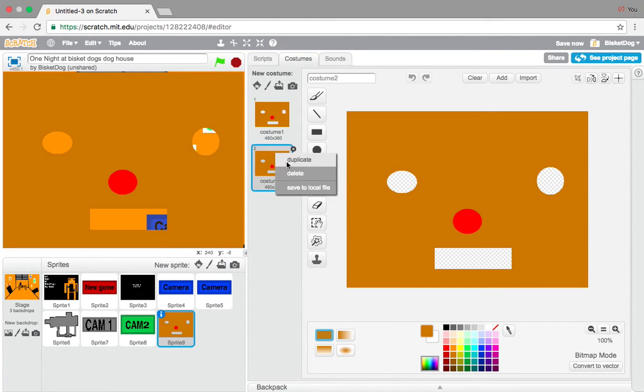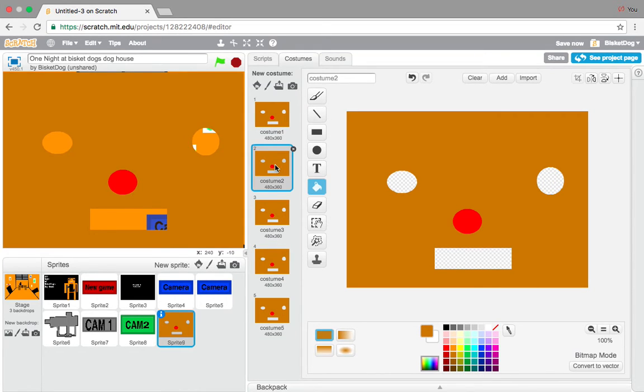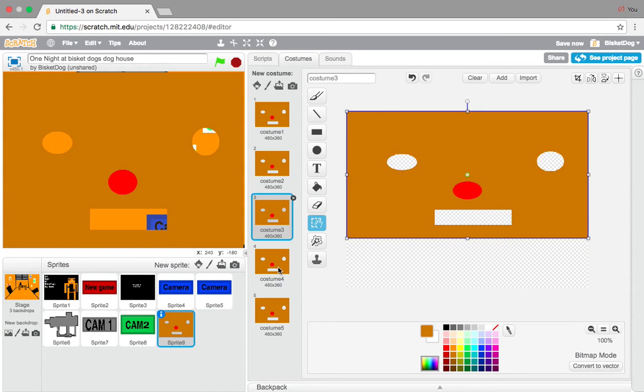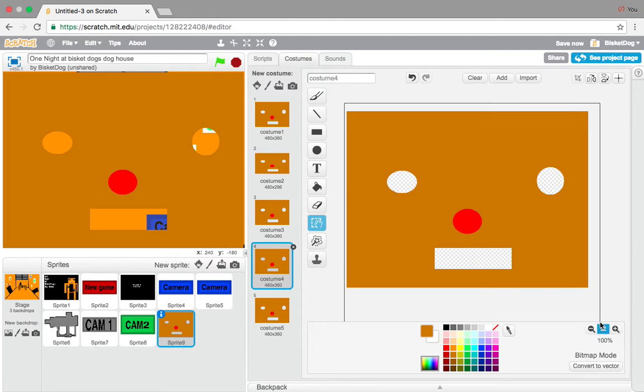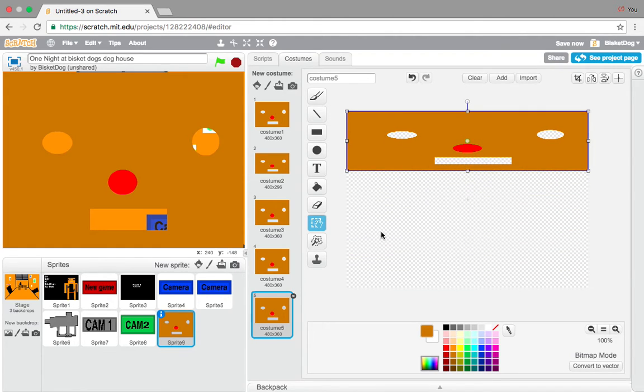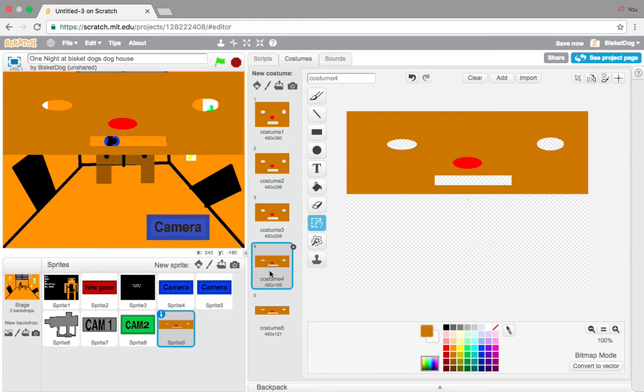Now we're going to duplicate this so we get to costume 5. Now we have costume 5 but they're all the same. So what do we do? We take the cropping thing and go to costume 2 - this costume is just going to be a little bit higher, just like that. And now costume 3, we're going to do the same - add it so it's higher. Costume 4 is going to be even higher. See guys, the mask is very easy. And now the last costume - just going to go up like this. That's all you're going to do - so it's going to be like putting it on, bang bang bang bang.